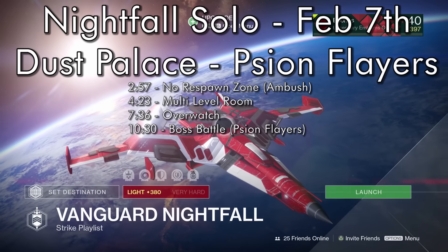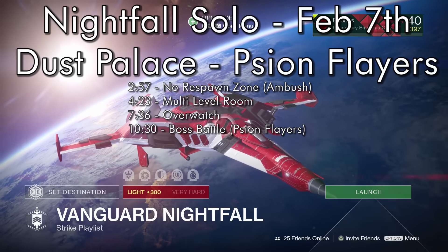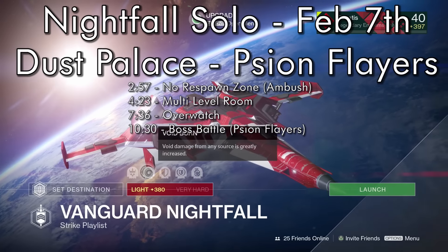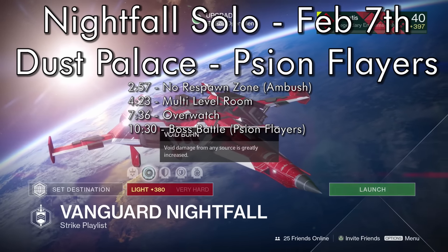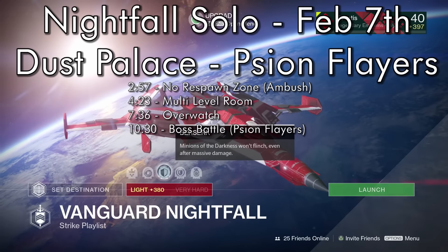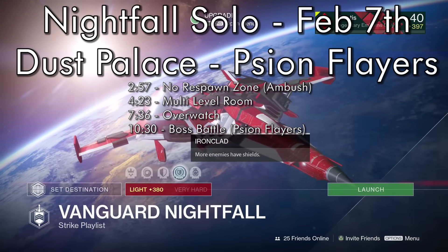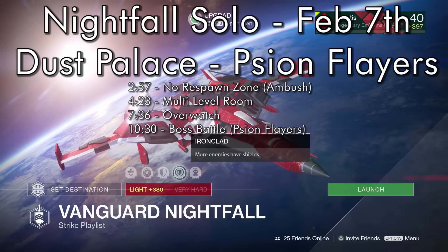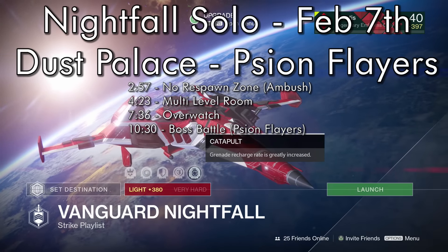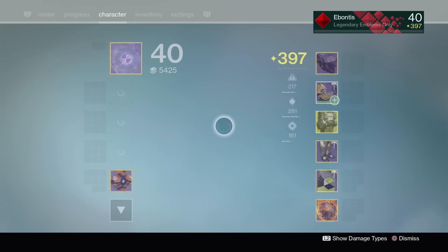Hello guardians, it's the Bond here again for another solo nightfall. This time going to kick it with the Titan. We've got the Dust Palace modifiers: void burn — two times damage pretty much coming from both sides — berserk, minions won't flinch especially those phalanx who won't drop their shields, ironclad so more enemies have shields everywhere, and catapult.